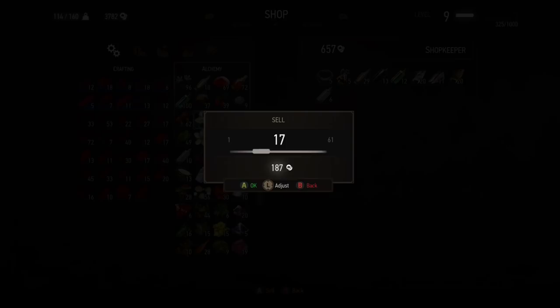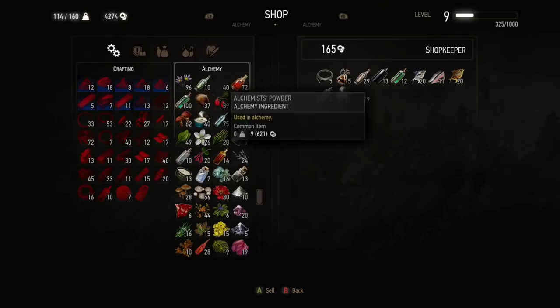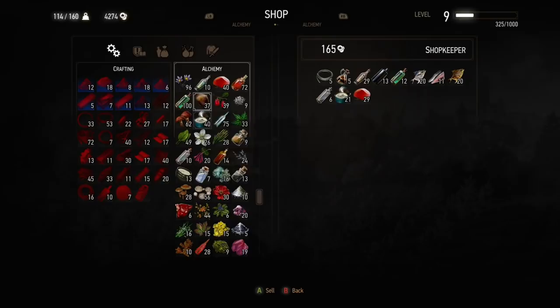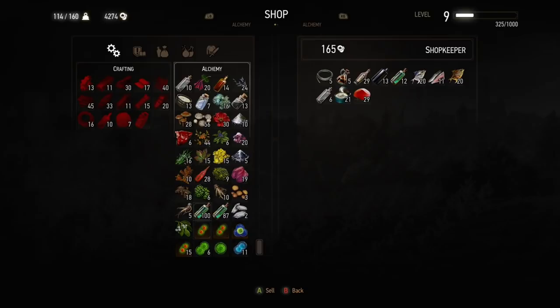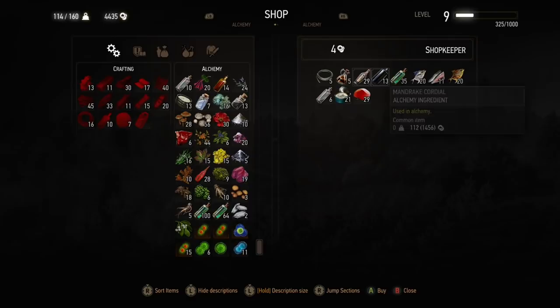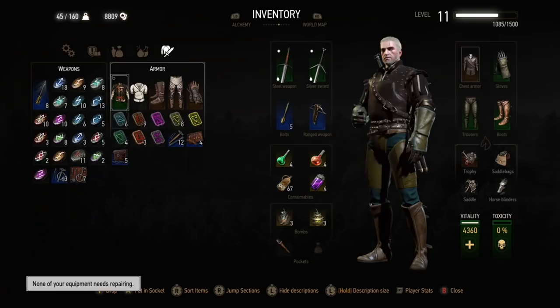There is Alchemy Paste and Alchemist Powder. Alchemist Powder you only need seven of in the entire game — one each for making the superior bombs. Alchemy Paste you can use for making master repair kits, but I don't use those — I just use the journeyman ones because they do 40% repair and that's more than enough, and you get lots of those for free in the game. So you never really need Alchemy Paste, and you can sell both Alchemy Paste and Alchemist Powder.